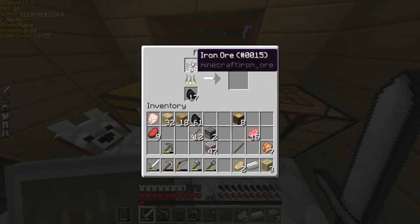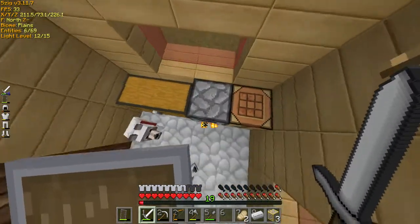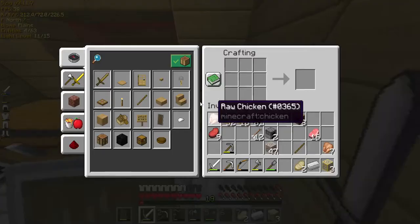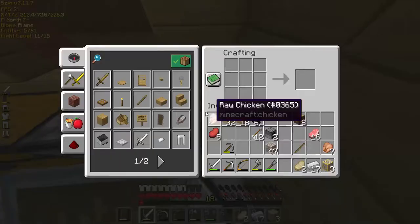You can only smelt one thing at a time, so we're going to have a system where we go outside, put it in, and it'll come back into the chest. We're going to need some hoppers and some chests.